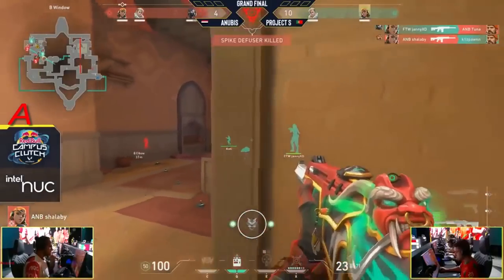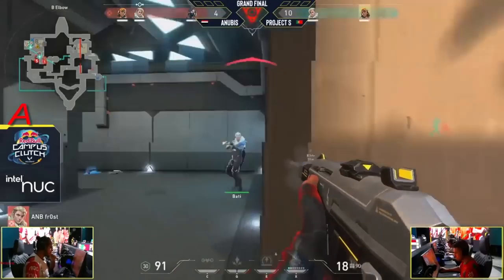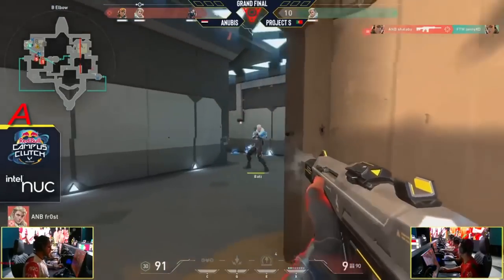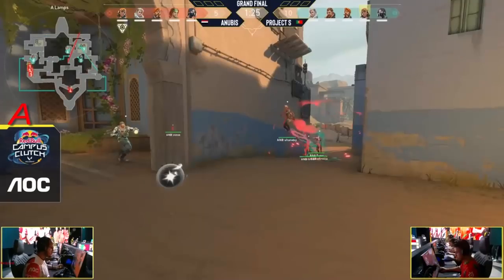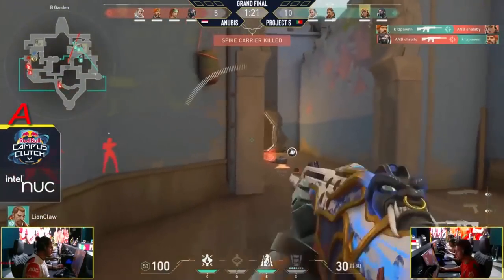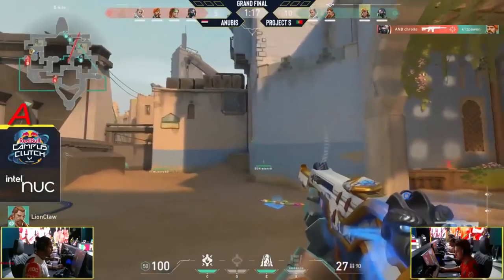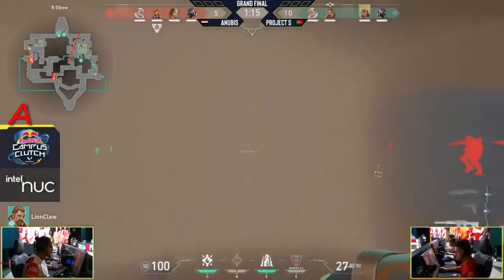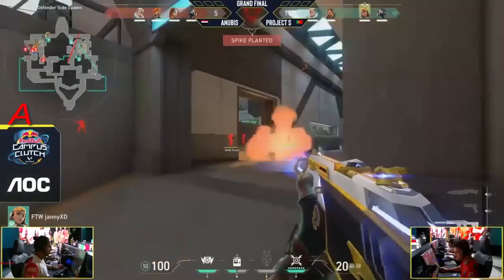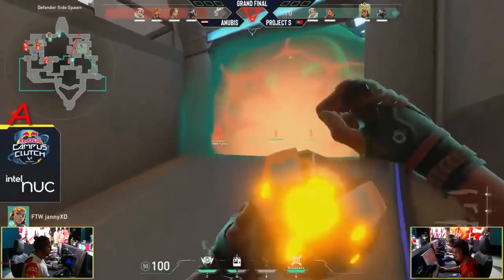Kissborn gets taken down as Project S tried to get their way onto that spike, but time is really of the essence. There's just not enough contact play from Anubis up B long — it's going to be able to help them maybe dodge the flash. Kisspawn pulls out a frag regardless and that allows Lionclaw to escape. From the macro side of the game they'll understand the defender rotations, and walking into a clear B site.